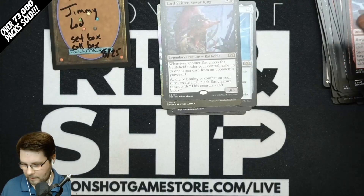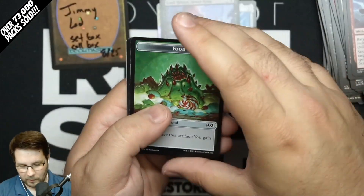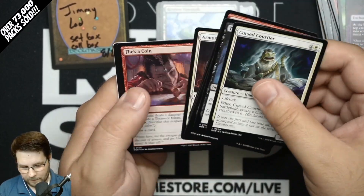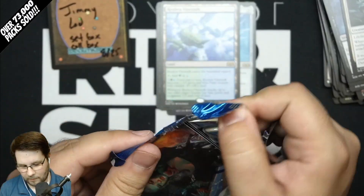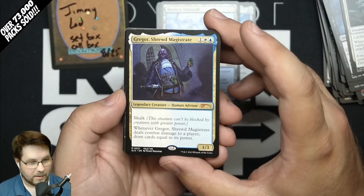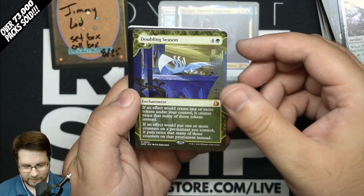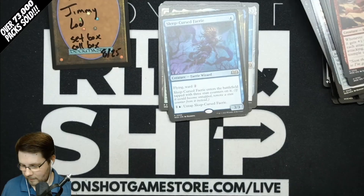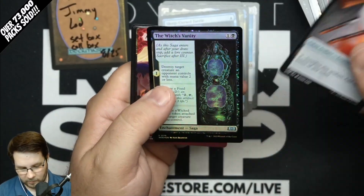There are Confetti Foils, but they are not in set boxes — they are only in collector boxes. But there are a lot of great cards in this set you'd probably want to pull — some reprints, some new cards, Restless Flying Stock. Gregor, Shrewd Magistrate — this is one of the Walking Dead cards; they show up 5% of the time you hit a list card. And a Doubling Season — very nice. Sleep Cursed Fairy — what a pack right there. I think that's the top Enchanting Tales card you can pull, so definitely a good start for Jimmy's box.